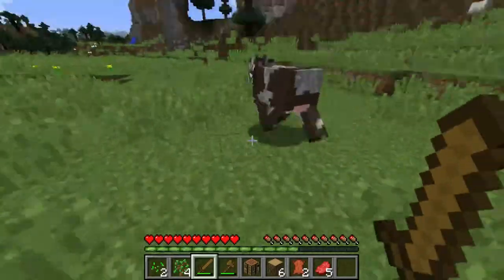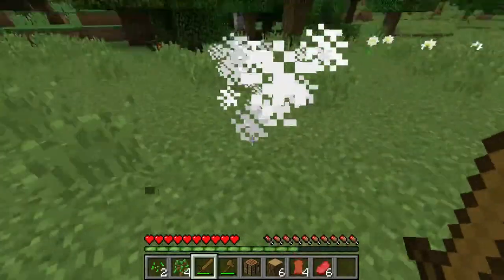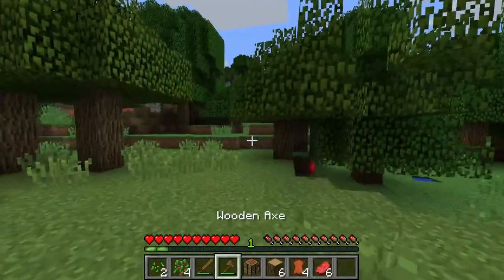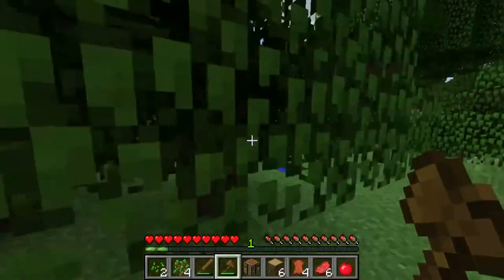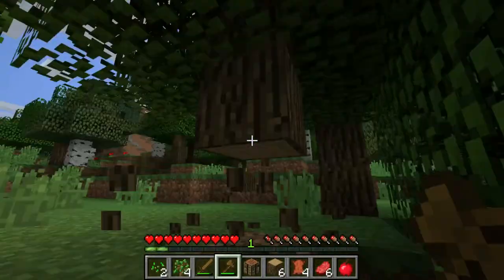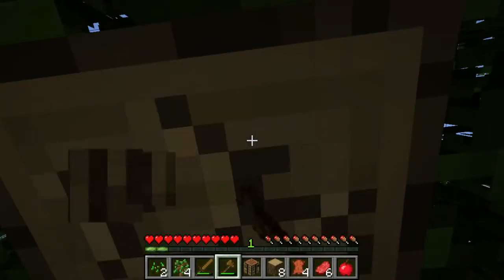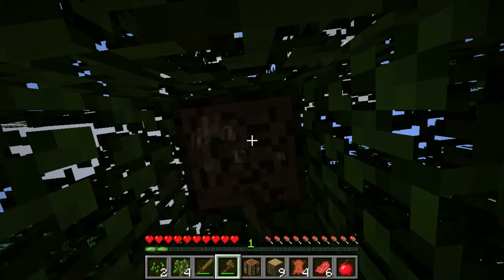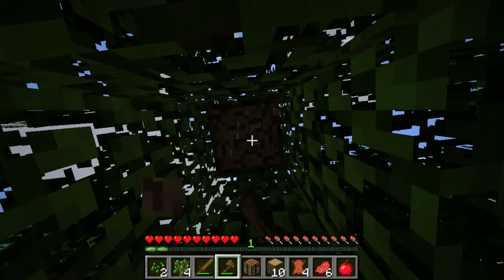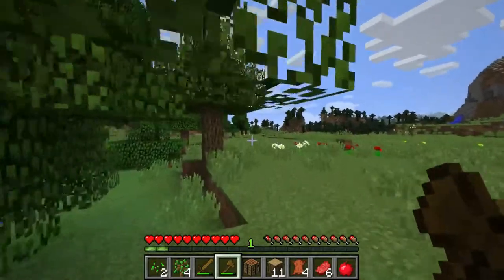We need to get another tree before dark. There we go - oh look at that, an apple! Nice. Let's chop this tree down. I think that's about it for all the new stuff - there's some other random things like skeleton riders, a few things like that.